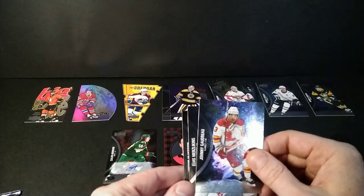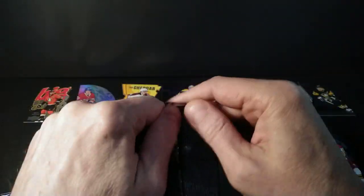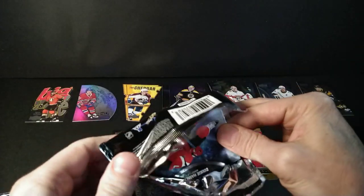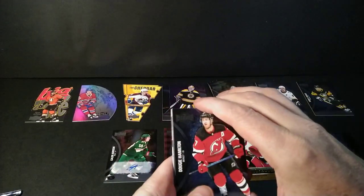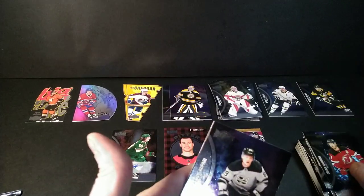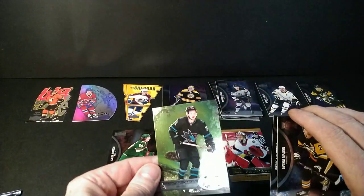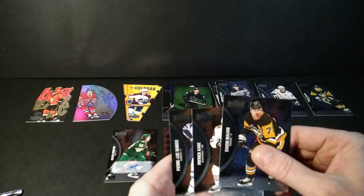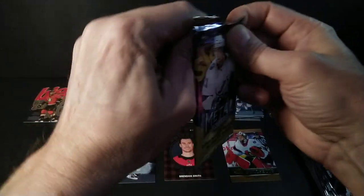Gaudreau, Olofsson, and Merzlikins — Florida has Bob Bobrovksy, right? I can't remember who else is in Florida. Roberto Luongo, yeah — he's there. Okay, I'm old. Mark Fitzpatrick, Hamilton, Bergeron, Marcus — and Rasmus Kupari rookie!